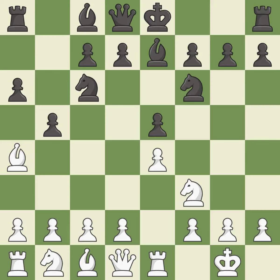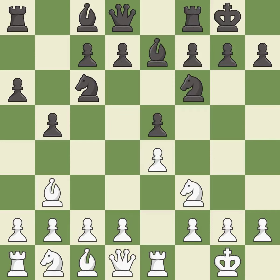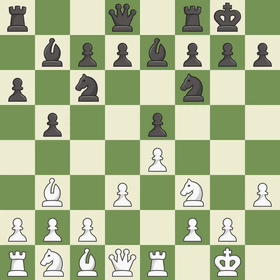B5 gains space on the queenside and forces the bishop to the b3 square. Bb3 is forced, but the bishop is well-placed because it attacks the f7 square. Castling gets the king out of the center and activates the rook. H3 takes control of the g4 square, stopping any Bg4 or Ng4 ideas from black. Bb7 puts the bishop on the long diagonal in a move called a fianchetto. D3 supports the e4 pawn and allows the dark-squared bishop to develop.